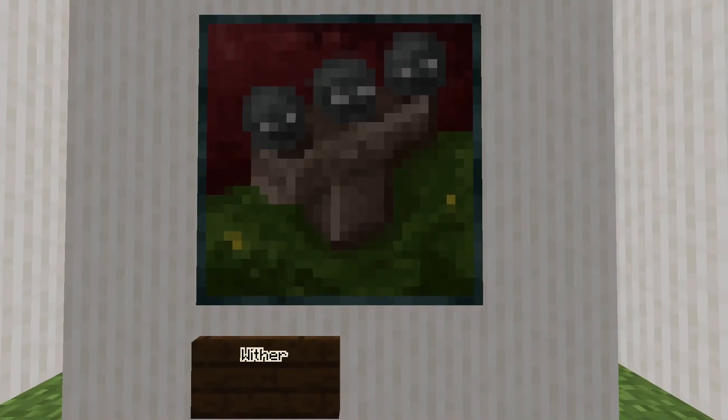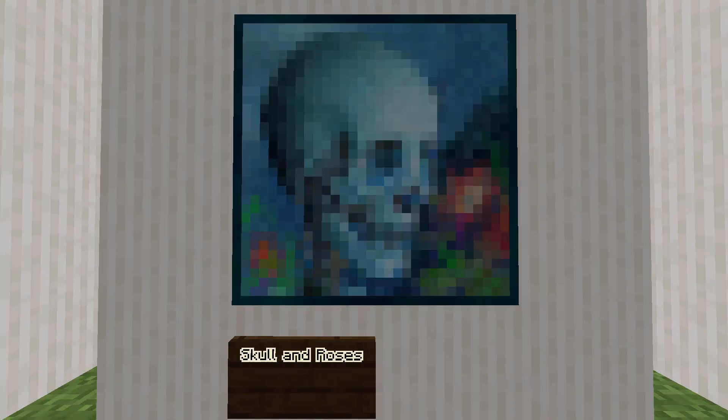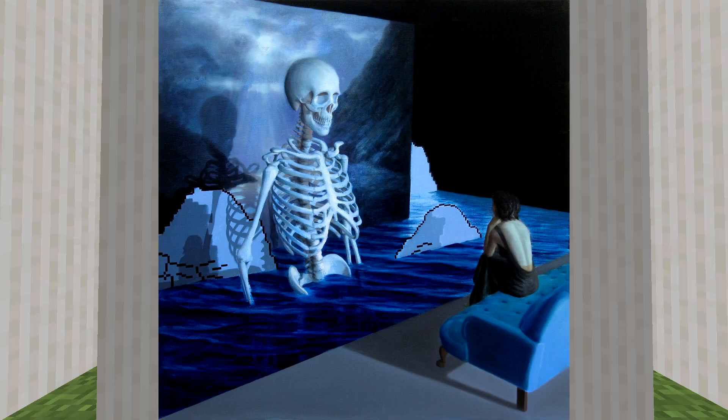Moving to 32x32 pixels, we have Wither. Now that the canvas is larger, it's easier to tell what is in the painting — it depicts the creation of a Wither. This is the only painting not based on a real painting; it was made by Jens Bergensten, a.k.a. Jeb. Next, Skull and Roses, inspired by a Moonlight installation — it's a painting of a skeleton at night with red flowers in the foreground. The original painting is different, depicting a woman sitting on a couch while a skull is in the middle of a body of glacial water.